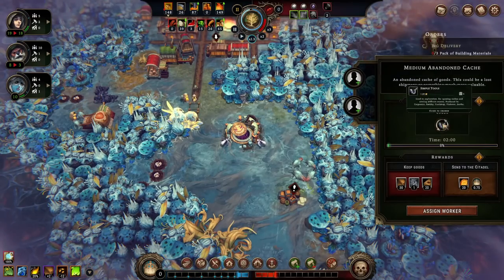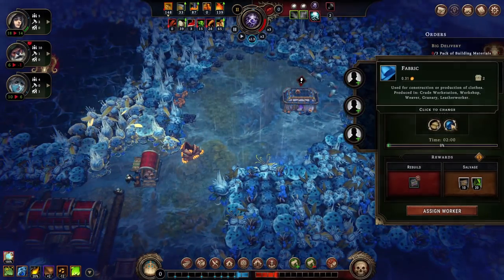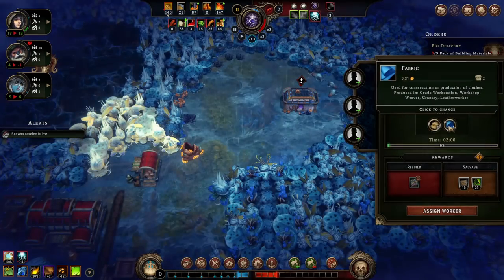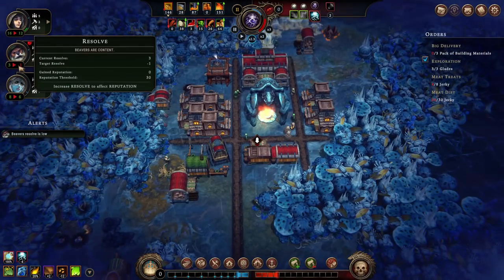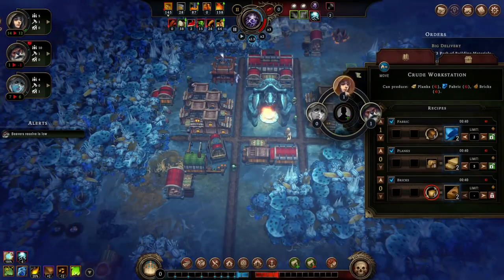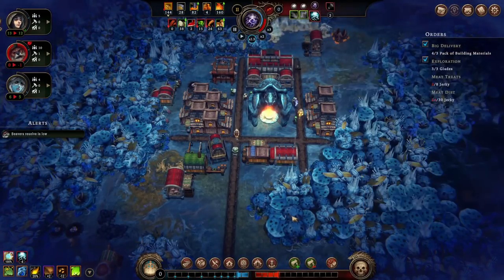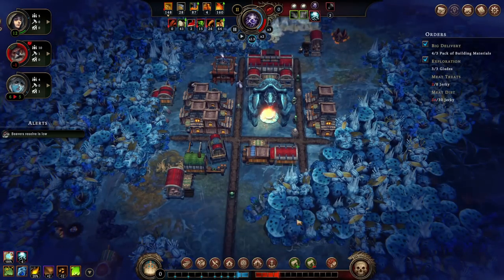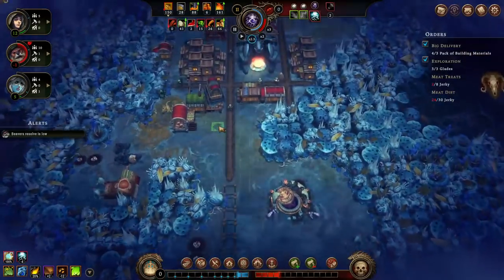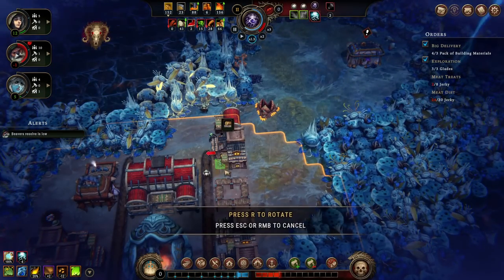We pick up a pack of building materials from the trader — excellent timing. Beaver resolve is dangerously low, meaning they might actually run away if unhappy — villagers do leave if dissatisfied. We assign humans to the carpenter for planks and bricks. A woodcutter ends up leaving due to low resolve. However we complete two orders, gaining better plank production and extra deliveries. The negative effect from the open vault clears after about one minute.